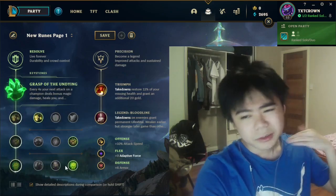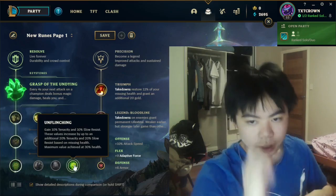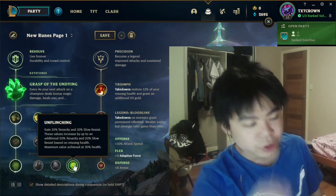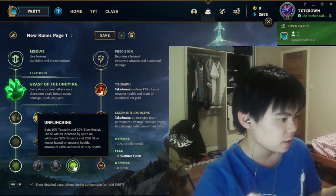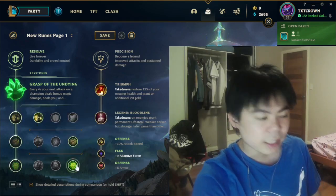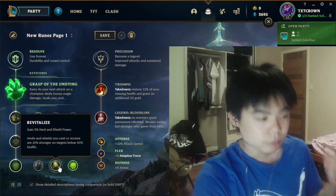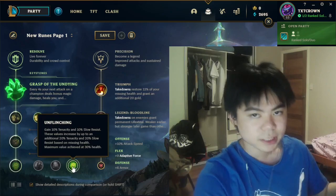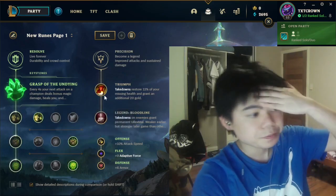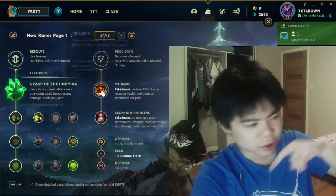The last slot is pretty flexible between Overgrowth and Unflinching. Unflinching is amazing because it gives you tenacity, which is always good on tank champions like Yorick. I highly suggest going Unflinching over Overgrowth because most of the time you're going to want tenacity against a lot of CC — Yorick struggles against slows and CC in general because he's immobile.